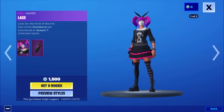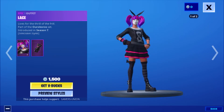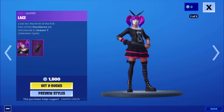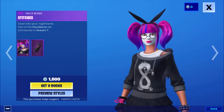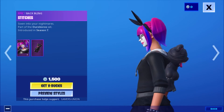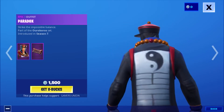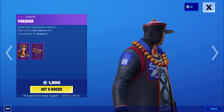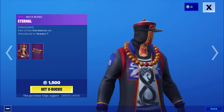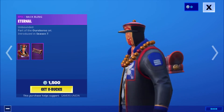Then we have the Epic Outfit Lace, Lives for the Thrill, part of the Obero Set, introduced in Season 7, 1500 V-Bucks. Then we have the Epic Backbling Stitches, Sealed Into Your Nightmares, part of the Obero Set, introduced in Season 7. Then we have the Epic Outfit Paradox, Strike the Impossible Balance, part of the Obero Set, introduced in Season 7, 1500 V-Bucks. Then we have the Epic Backbling Eternal, Unbounded, part of the Obero Set, introduced in Season 7.